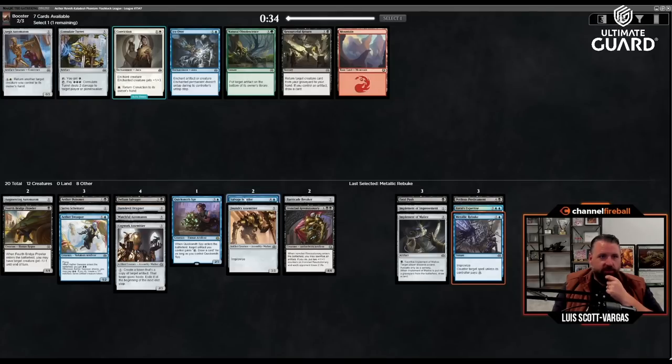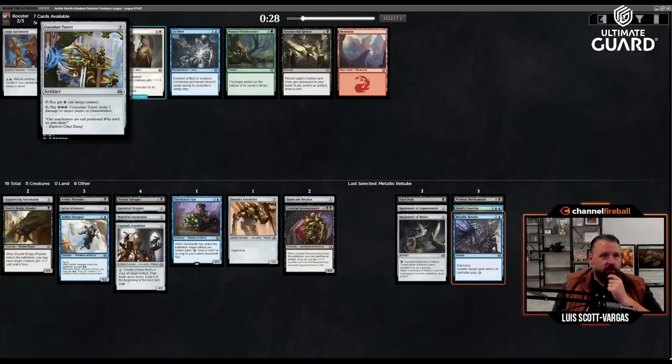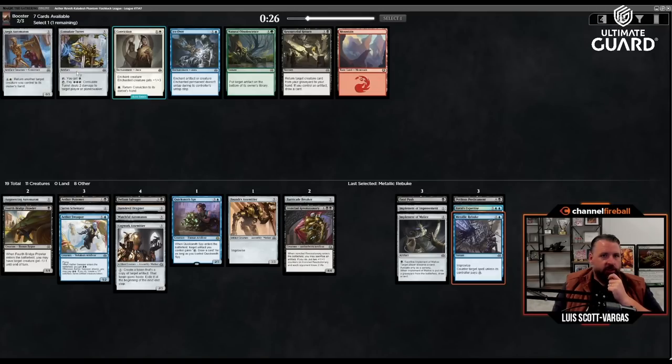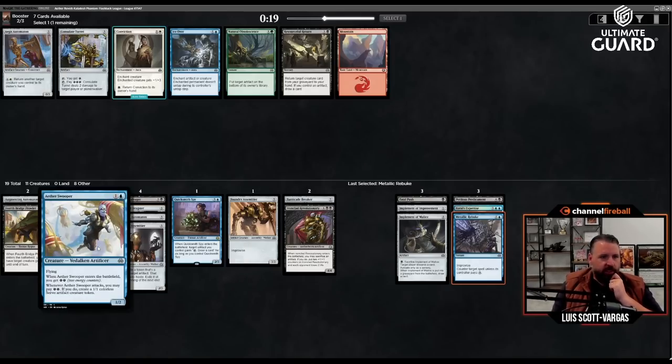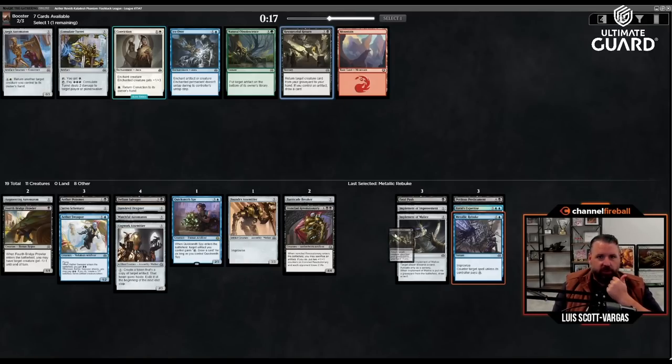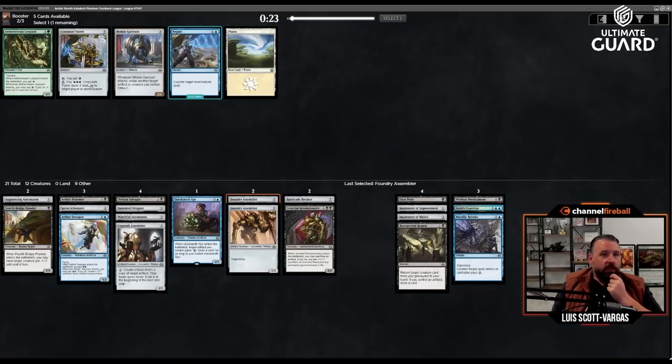If I get enough cheap artifacts I think Salvage Scuttler is probably out. Two mana, or five to return a creature to owner's hand, or the energy turret. There's also 'return target creature from your graveyard to your hand if you control an artifact, draw a card' — I like that. I have good creatures to get back: Quicksmith Spy, Aether Swooper, even just the Prowler. I'll take a Foundry Assembler and then the Consulate Turret.